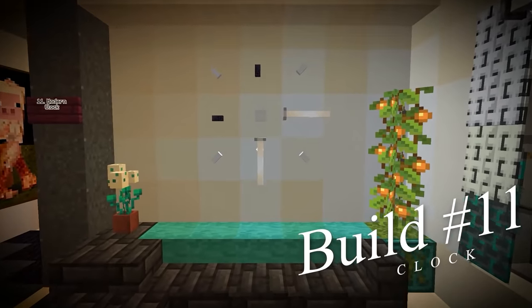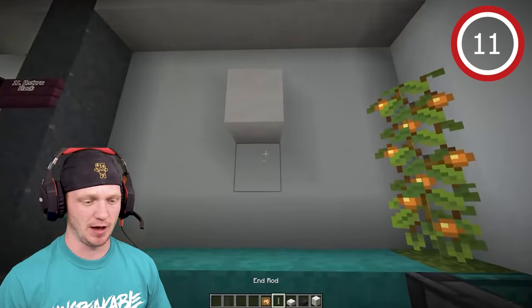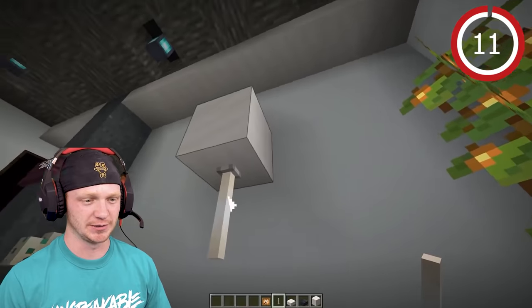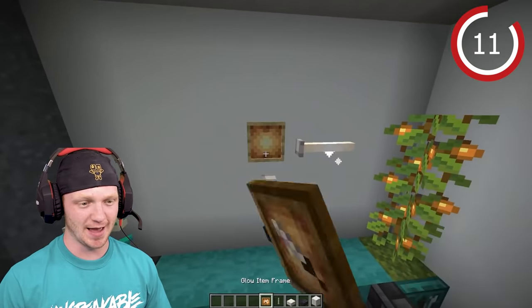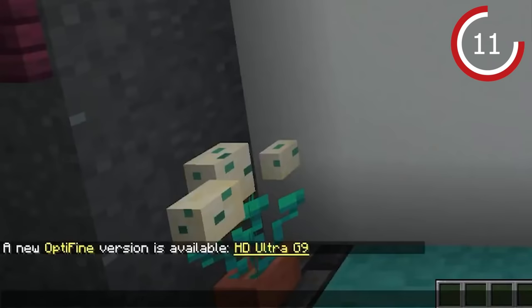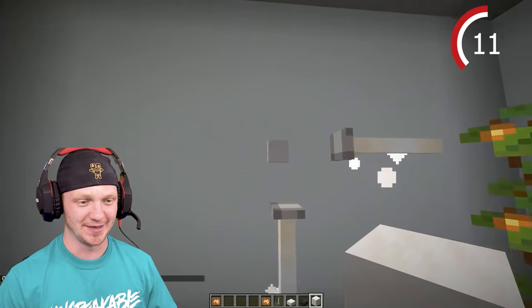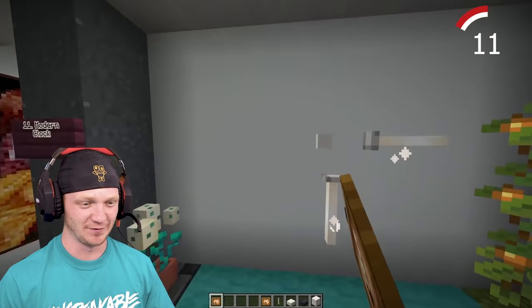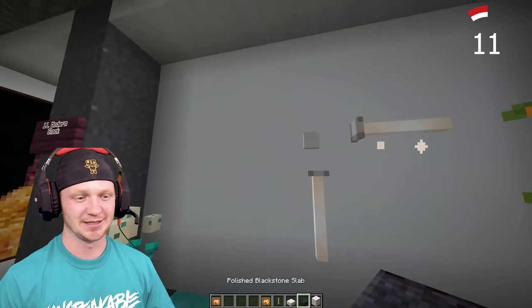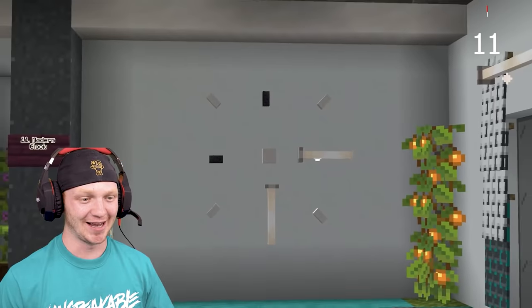I'm about to show you guys how to make the coolest modern clock on this wall. Place a block, then place end rods this way and this way. Delete that block. Drop in an item frame, type in a command to get an invisible glowing item frame. Drop in the block — you can't see the item frame. Spawn in more invisible item frames to make the clock.